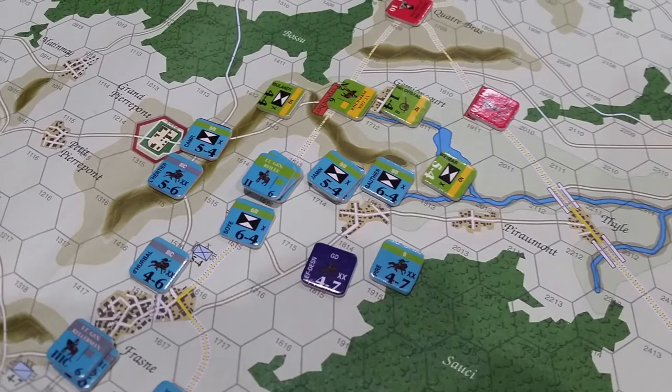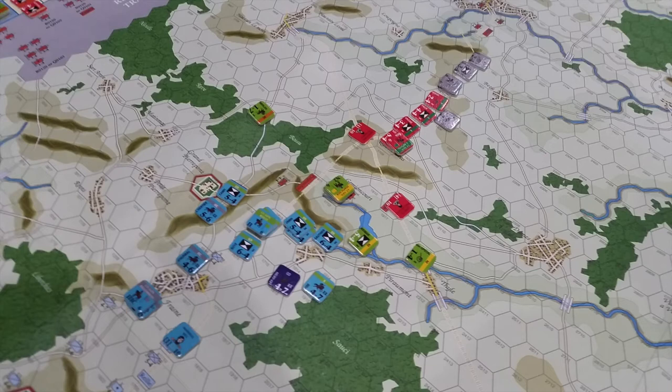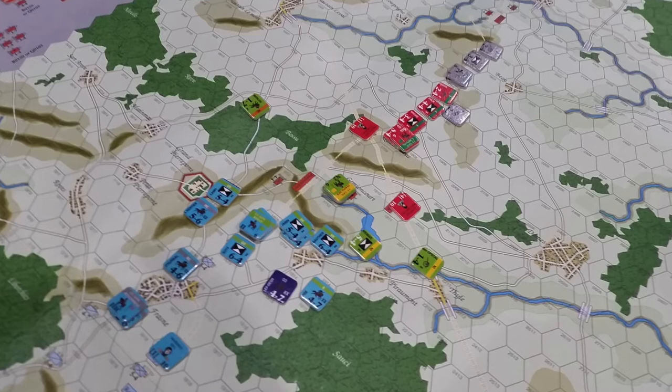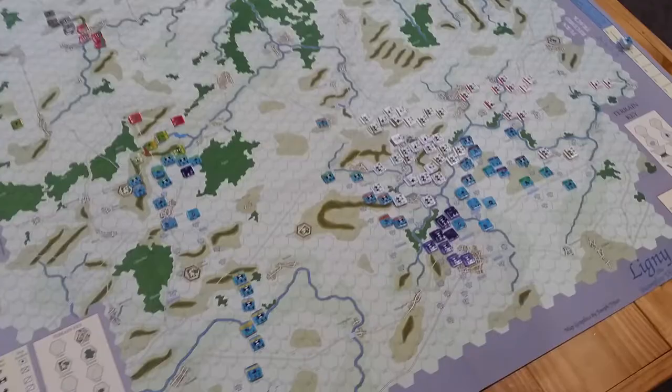In this campaign game, the French move first, and south of Quatre Bras they race up the main road, trying to get quickly north to lock Allied forces in place. The idea being, if they can engage and lock those few isolated units in combat, they can use their superior numbers to surround them and eliminate the initially small Allied force before reinforcements can arrive from the north. The command rules in the campaign game limit their ability to charge down the road, so the French had to adopt a more cautious approach, but they do manage to lock a single brigade in combat.